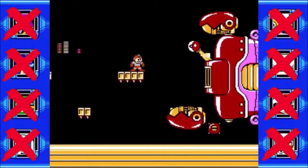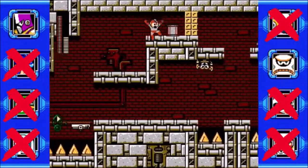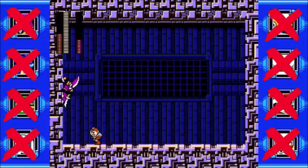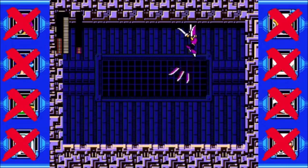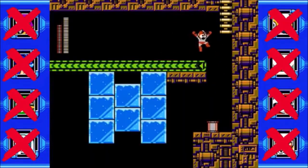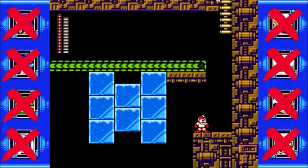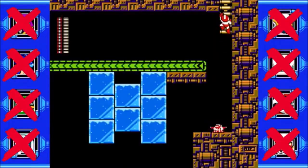True, at first this weapon may look like a reskin of the Crash Bomber, especially since it too can blow off walls. However, there are two differences between this and the Crash Bomber. One, it detonates the second it hits a wall, and two, like the Jower Attack, you can press either up or down on the D-pad and the Commando Bomb will fly either up or down depending on which direction you press.